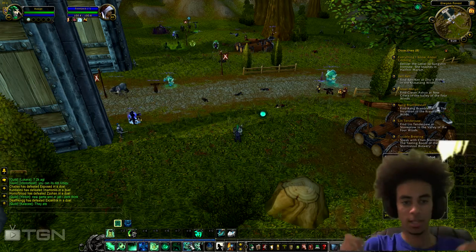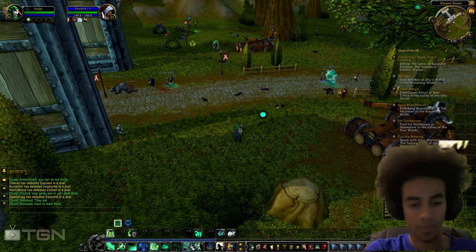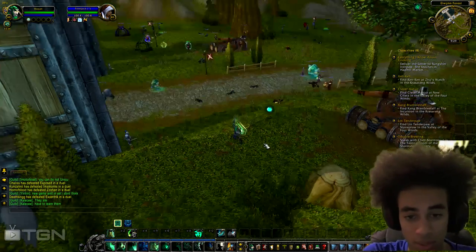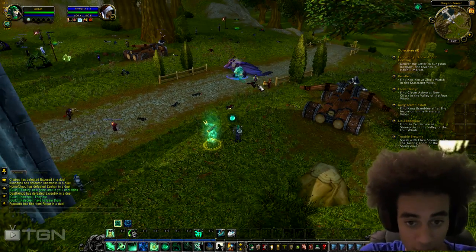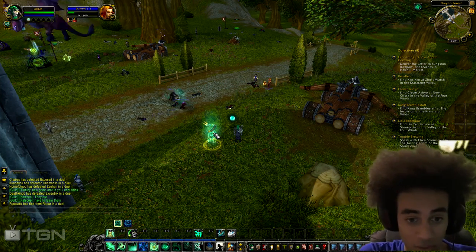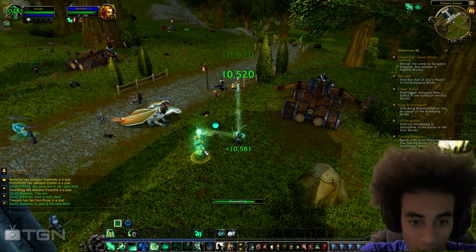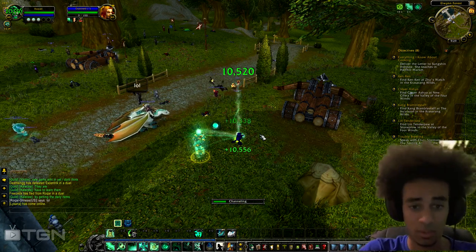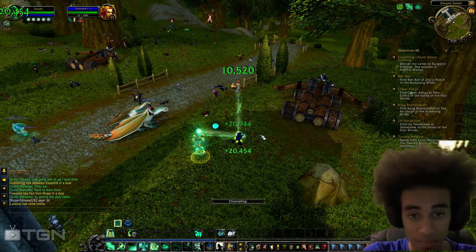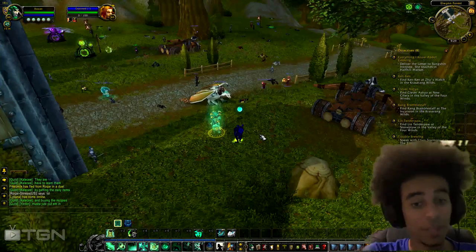Another ability is summoning the Jade Serpent Statue. This is what the statue looks like — it's great. Remember the channeling ability Soothing Mist? The statue also channels Soothing Mist, so it's like double Soothing Mist. When a target is nearby and in your party, it heals that target too — so you get a double heal and heal super quick.